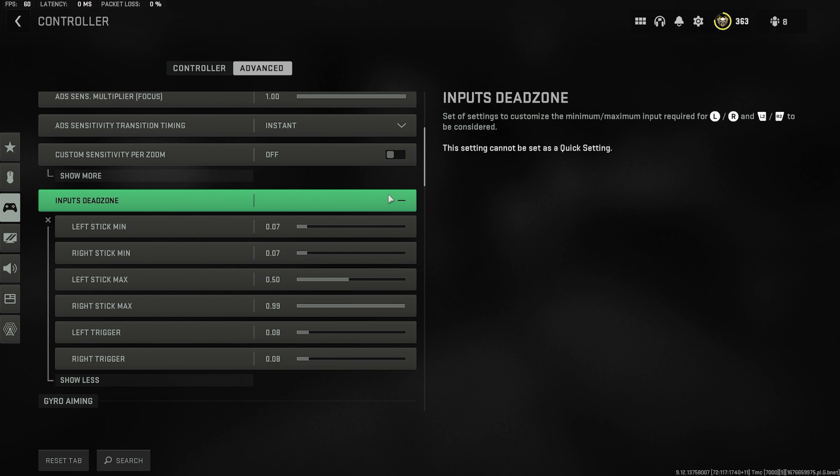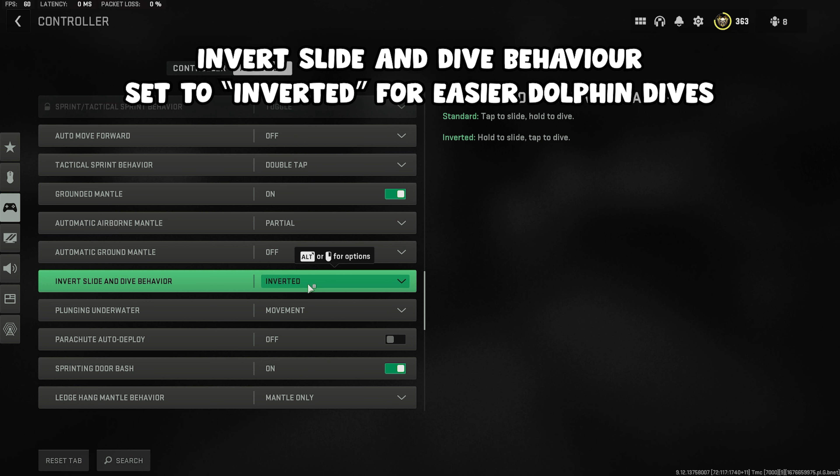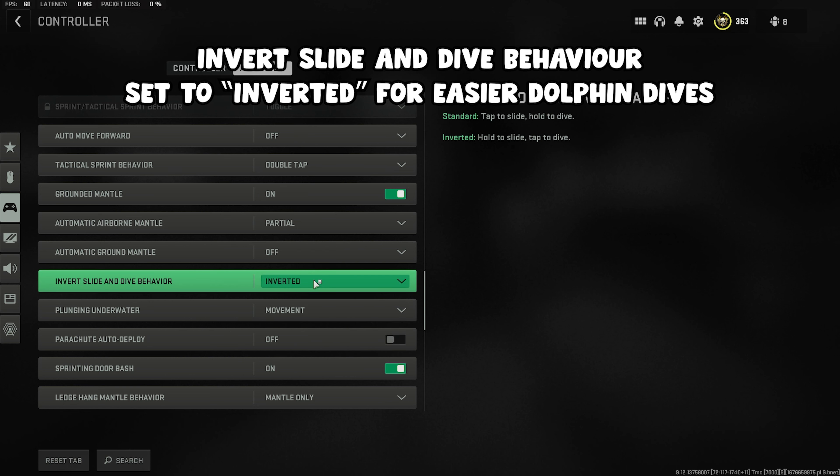Here are my inputs for my dead zones. Another important setting — scroll down to invert slide and dive behavior and make sure you put this on inverted instead of standard. This is basically going to make you dolphin dive with one click of the button rather than holding it down.